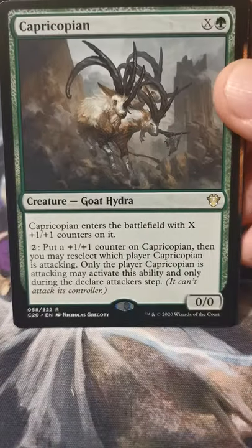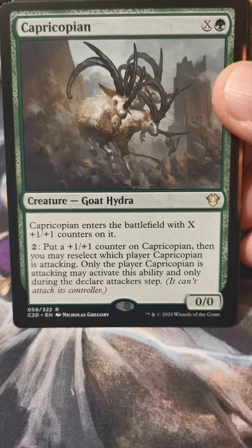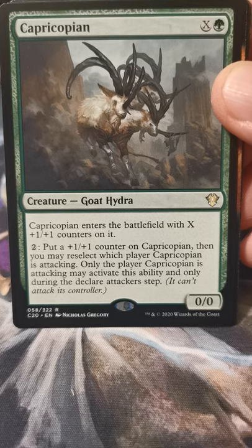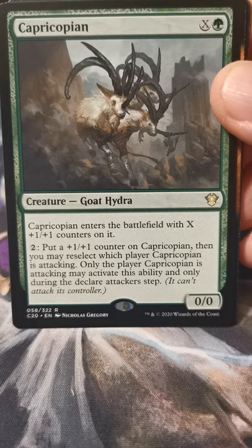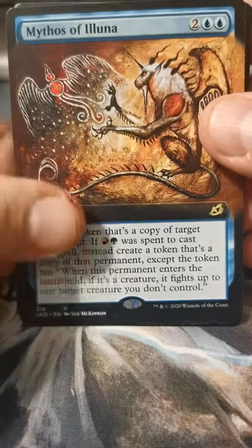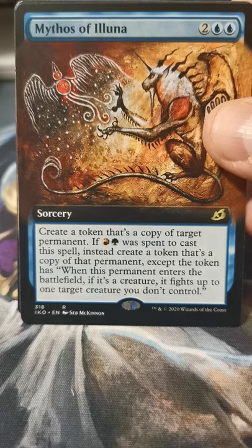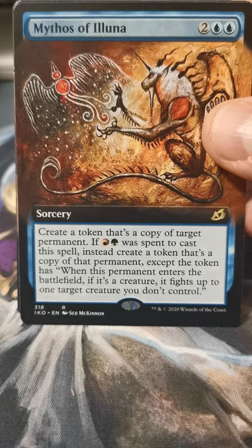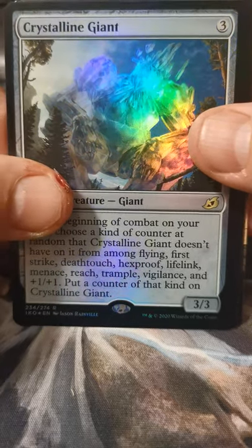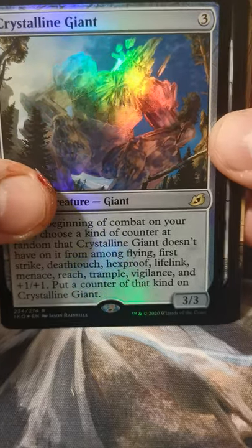Here's our supplemental product — Capricopian. Borderless Mythos of Alena. Got a foil Crystalline Giant — yeah, that card wanted to be foil so bad.